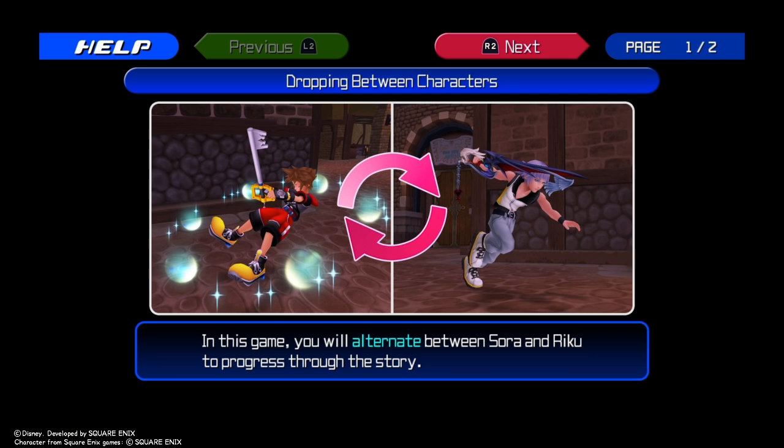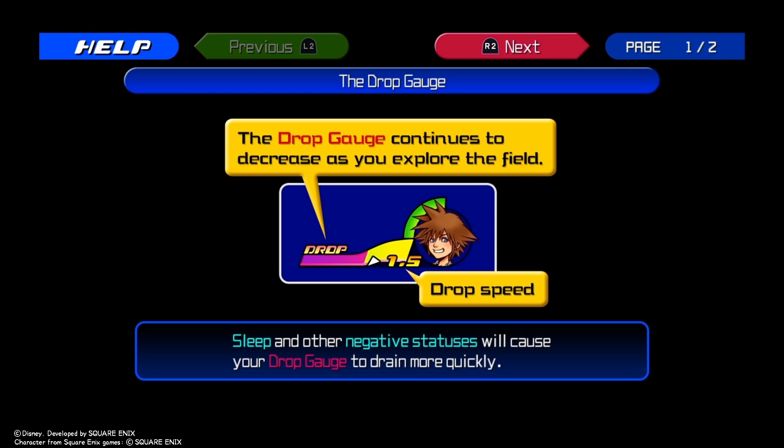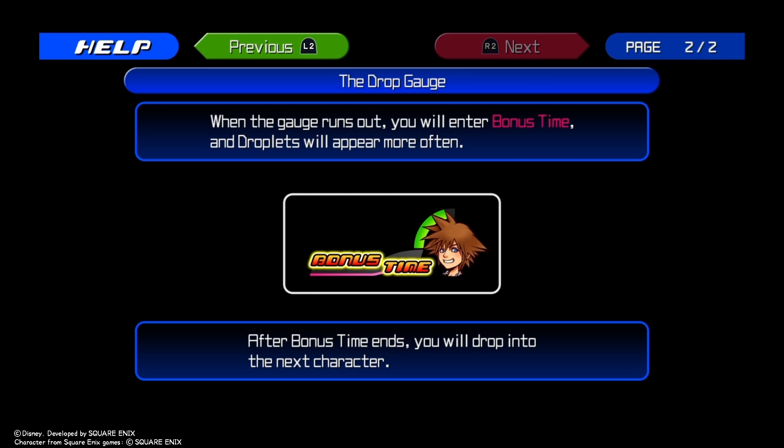Tutorial: Drop — In this game you will alternate between Sora and Riku to progress through the story. To drop or switch between characters, select Drop on the pause screen or the main menu. The Drop gauge decreases as you explore. When the gauge runs out, you will enter Bonus Time and Drop Balls will appear more often. After Bonus Time ends, you will drop into the next character.